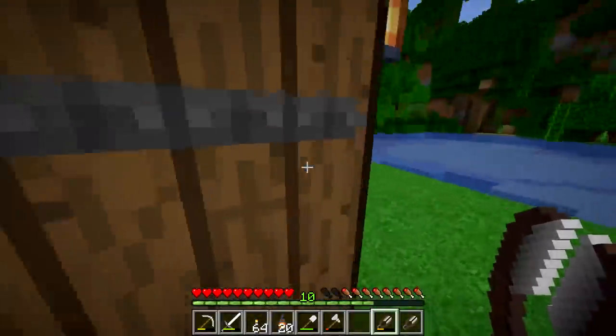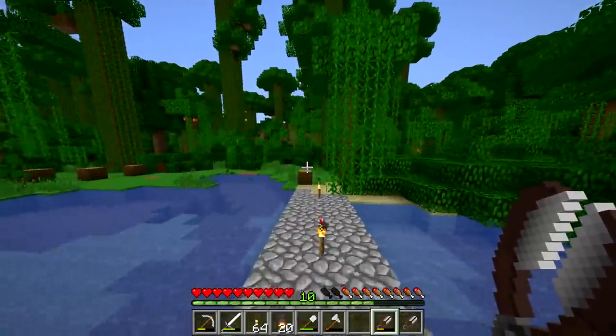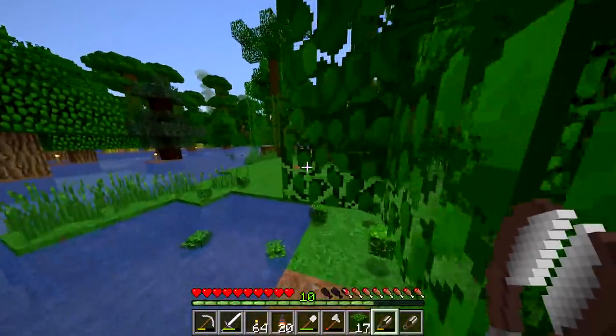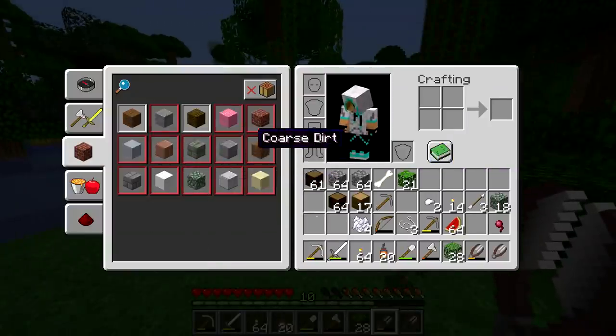Let's get into here. I'm trying to use the 1.4 blocks. I know that there's a grindstone — that's cool, but it doesn't have a whole lot of use. The new blocks really don't, like aside from building. Like, all the new building blocks are incredible. I wish I could look at all of them. Like, here in a way.